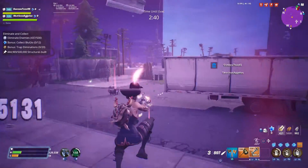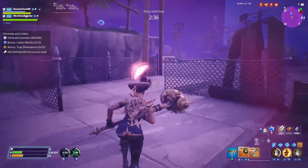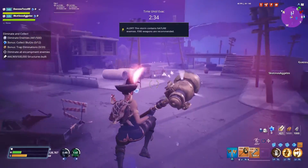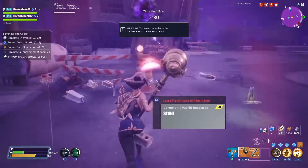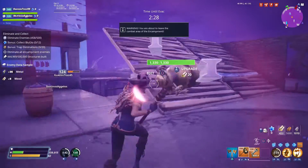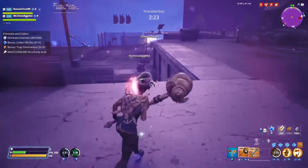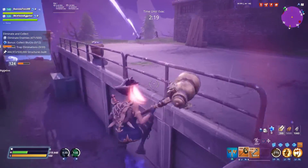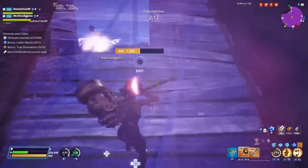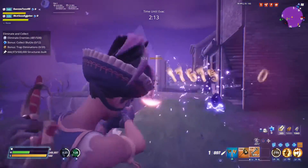I'm putting a turret up to stay alive. Get this hero — the last hero I told you to put in the collection book because it was awful, but this hero you're going to need. She's currently in the event store for 2,800 gold; I had to open about 80 million llamas to get that gold, but it was definitely worth it.